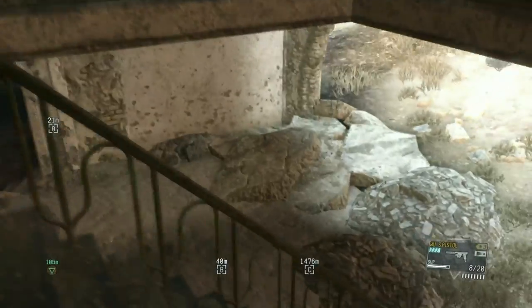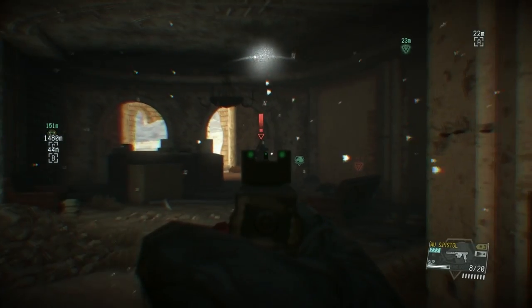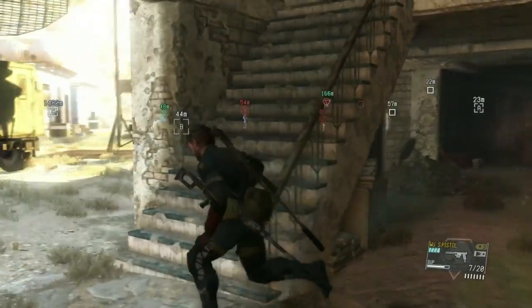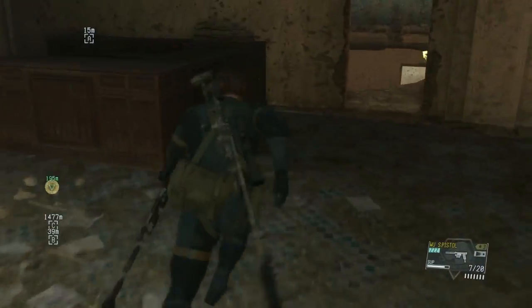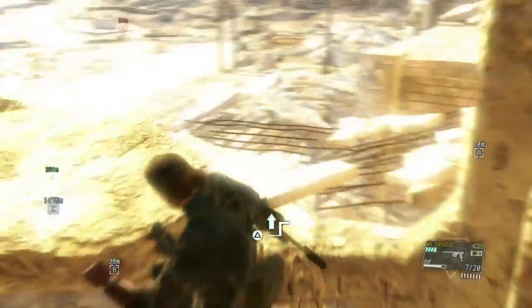This guy walking across down here is the one who's going to come in and kill the prisoners. You want to make sure you take him out, otherwise he might find empty cells and alert that the prisoners have escaped, or he'll go in and kill them. So put a stop to that.